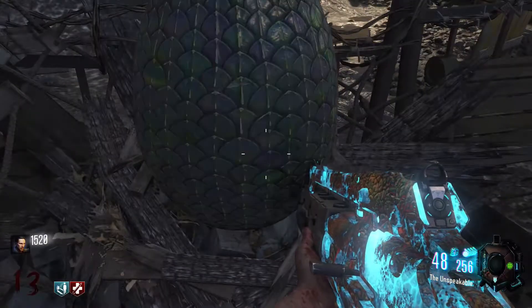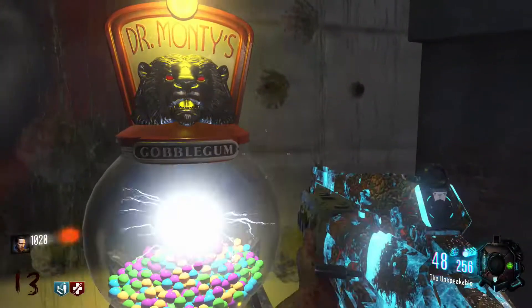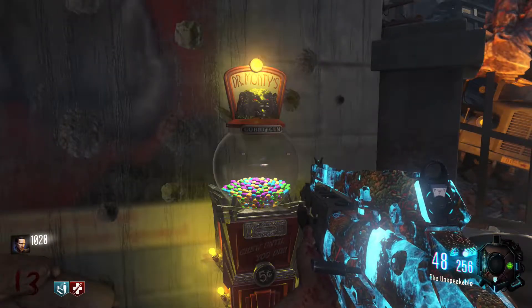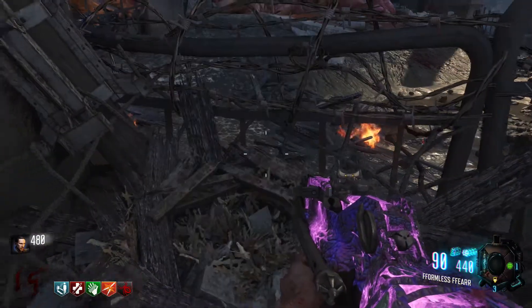You'll see a haystack that says 'place dragon egg down.' Once you place the dragon egg on that, you've got to wait for the dragon to breathe fire onto it and heat the egg up. You then have to wait for the dragon egg to cool down, which takes around two rounds.